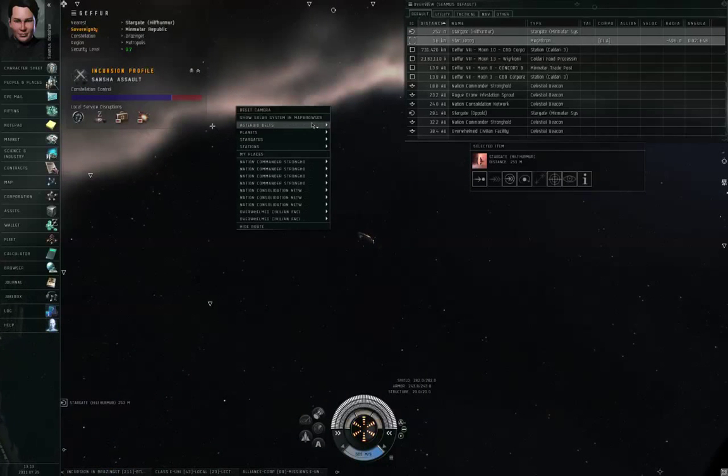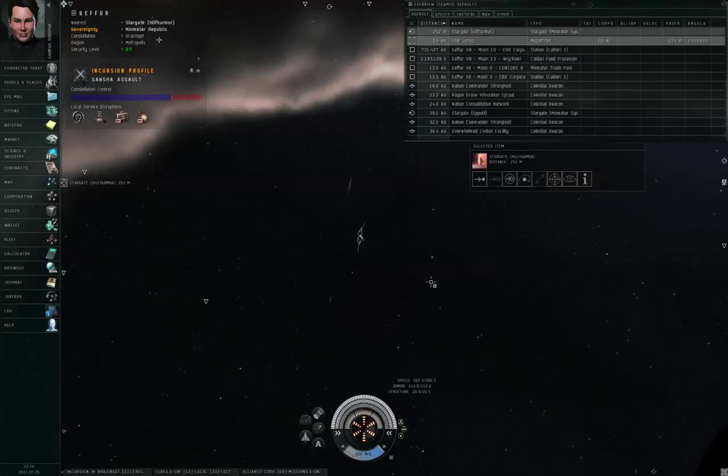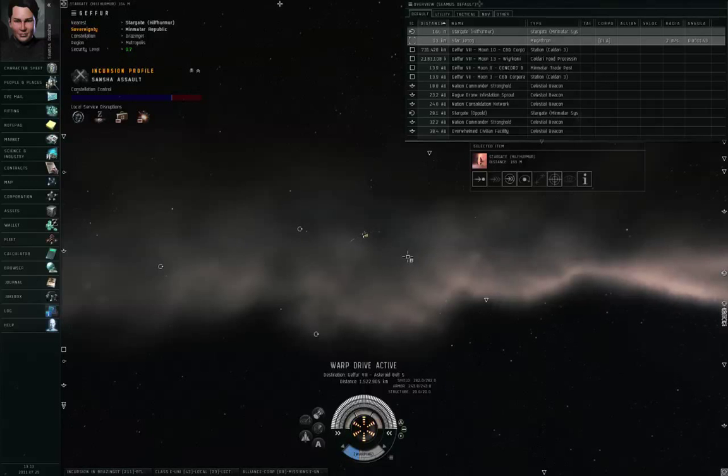Let me right-click empty space, pick an asteroid belt, and warp to it within a hundred kilometers, and we'll take a look for ourselves.